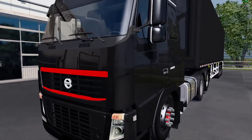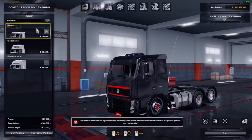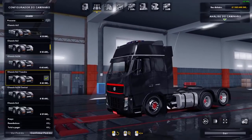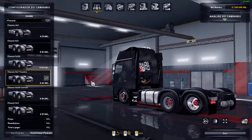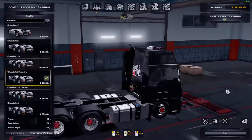Dá uma moral lá. Entrando aqui na oficina pra vocês darem uma olhada no mod, ele tem as opcionais: teto baixo, Globetrotter, Globetrotter XL com o defletor. O chassi vai ser 6x2, e 6x2 com o eixo erguido. Os outros opcionais são fixos, como vocês estão vendo. Ele tem a bandeira do caminhão aqui.